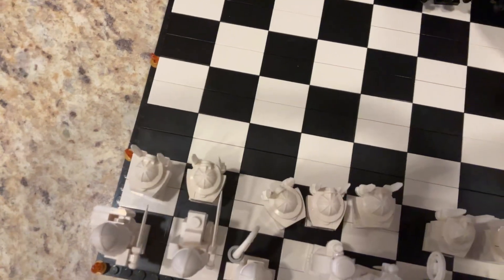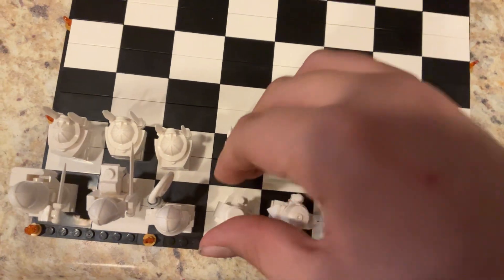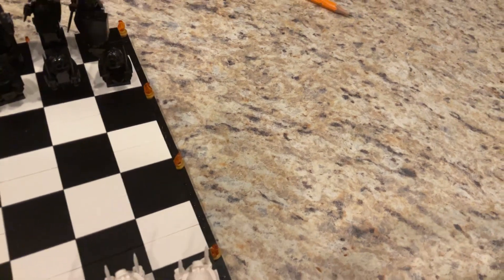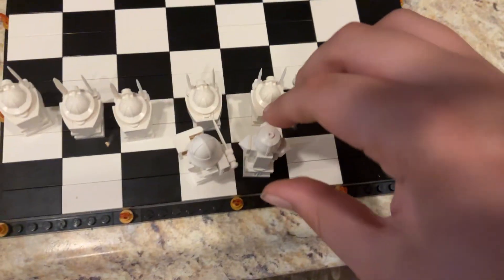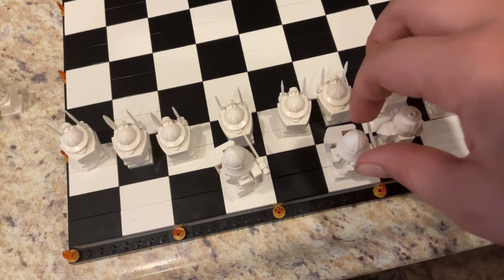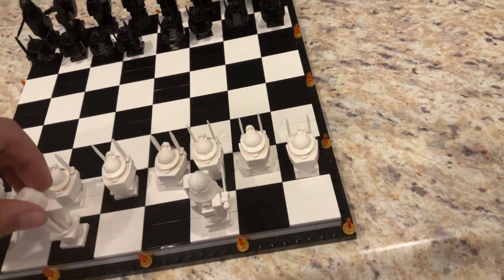Here is our fourth thing: you can't castle if your rook has moved. For example, if you move this rook and your rook has made a move, you can't castle with that rook. Of course, you can still castle with the other rook. If that rook has moved, then you can't castle with that rook — you might have to castle with the other rook.